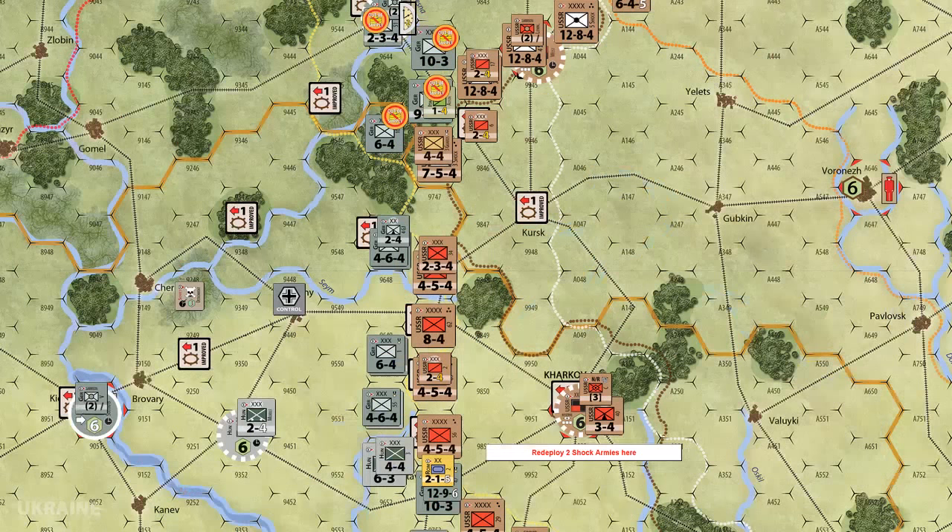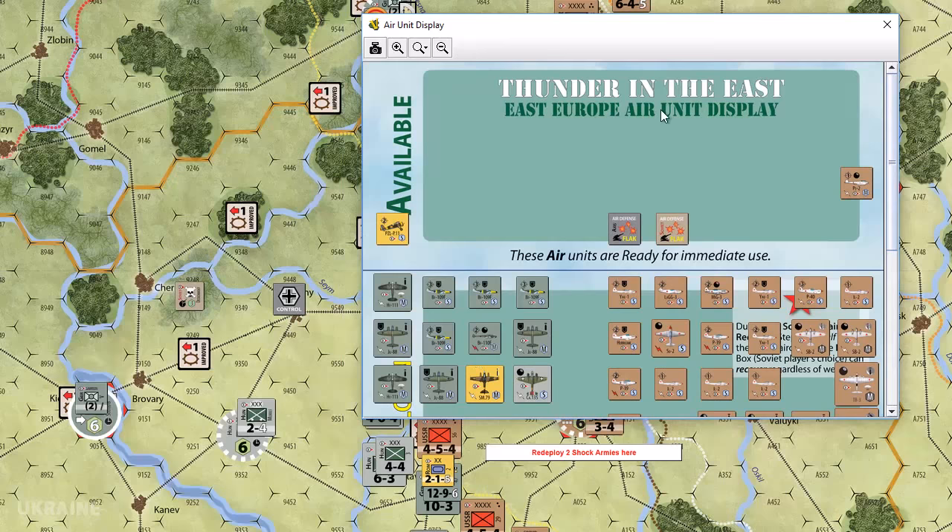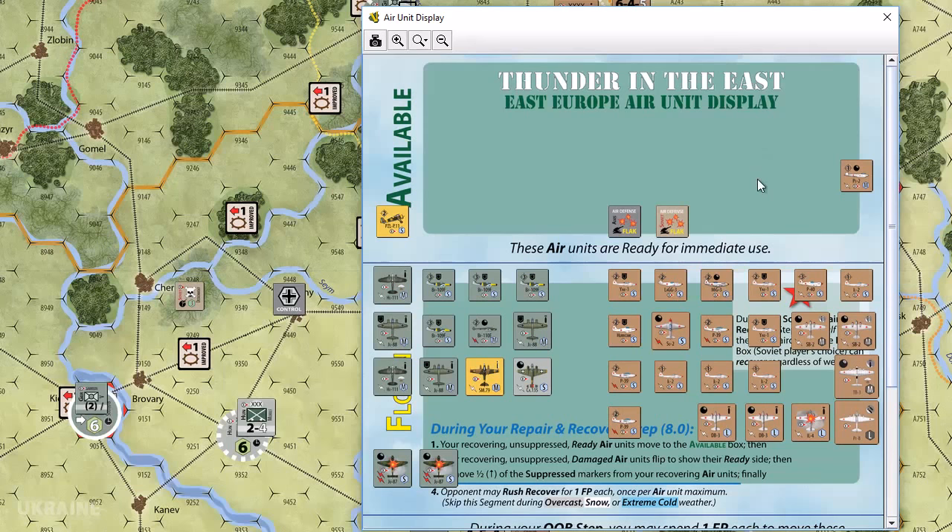It's airplane time. Let's see what's happening in the Soviet air display. It's clear weather, and for the Soviets that's the same as every other type of weather. They've got two, four, six, eight, ten, twelve — and five is 22, so they can deploy 11 aircraft. The most important thing is we're going to throw everything we have into that attack in front of Moscow.